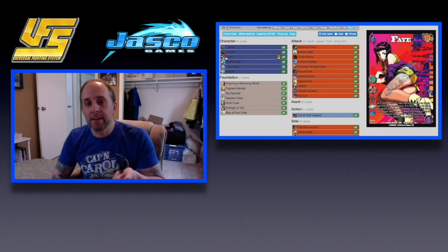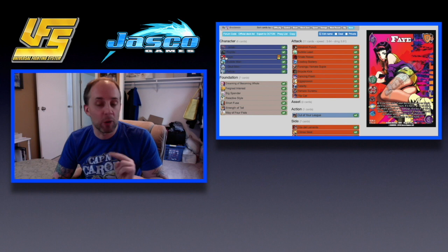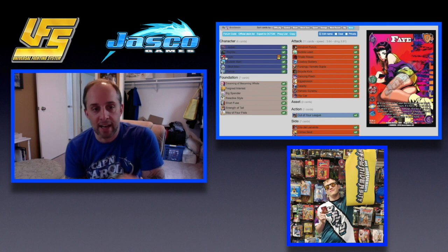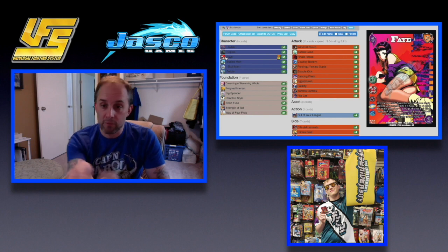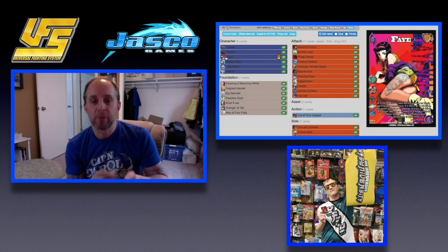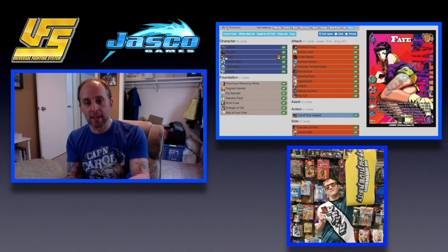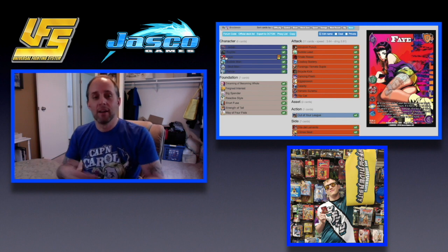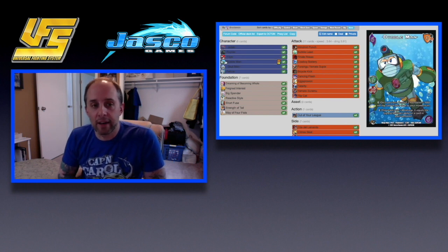Next we have Faye, a Cowboy Bebop character with one giant text box of abilities. I've seen her used in a multiple deck by Tamara Cardwell — shoutouts — who won the Collinsville PTC in 2018. His deck revolved around Fatality, Explosion, and Windmill Punch, playing a lot of non-blocks. Her first sentence says if the top card of your deck has no block, add it to your momentum. He would set up his multiples, discard them from his momentum, make sure there was a non-block on top with Windmill Punch, and regen his momentum during the same attack that he used it.